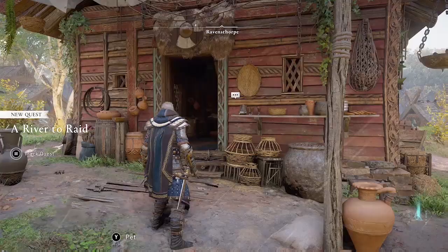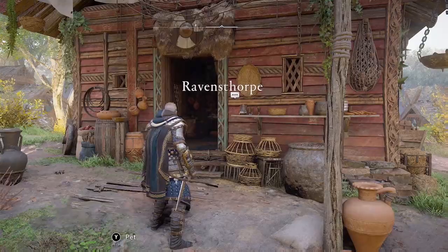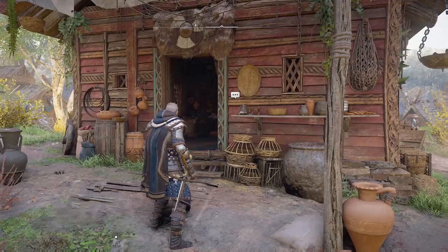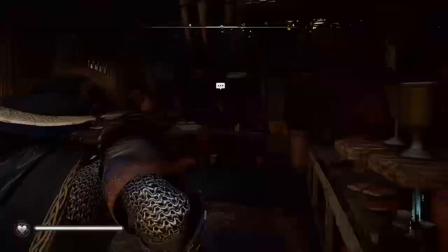Now, the good news is that you don't have to do any of the River Raids or build the new settlement building, the Yamsviking Hall, to get the fabric. All you need to do is go to the merchant at your settlement, or any merchant, and buy fabric, as I'm about to do here.